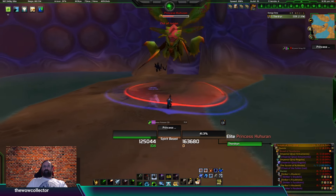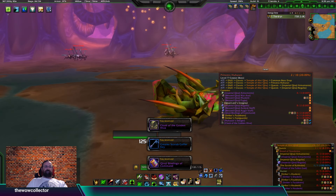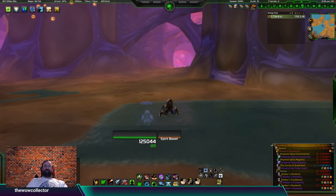This is Princess Huhuran and she drops the Cloak of Golden Hive and the Karaji Binding of Command, which is for hunters. That does help.